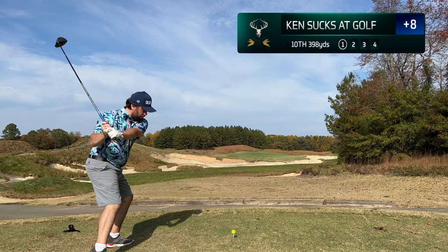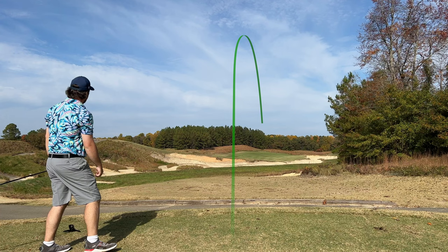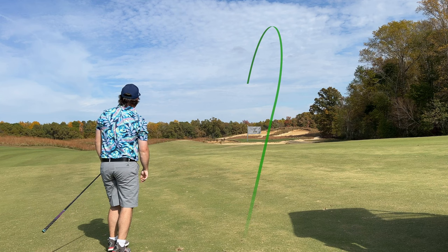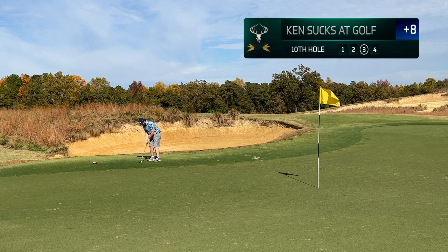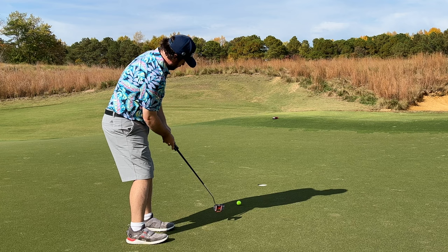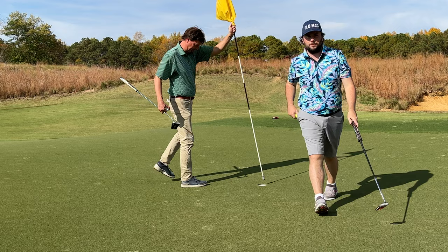The tenth hole dog legs to the right — if you have a fade, I would say hit it. That is exactly what I did there, found the center of the fairway. Leaves me with about 135 yards in, and this time I am using the right club — that is a nine iron instead of a pitching wedge. Hit a nice, beautiful draw; would hit the green and slightly roll off, but I would be putting on the fringe here for birdie. You can see just how fast that putt was — would blow that about five feet past the hole, but I would find the right side of the cup, and that is a nice little par.